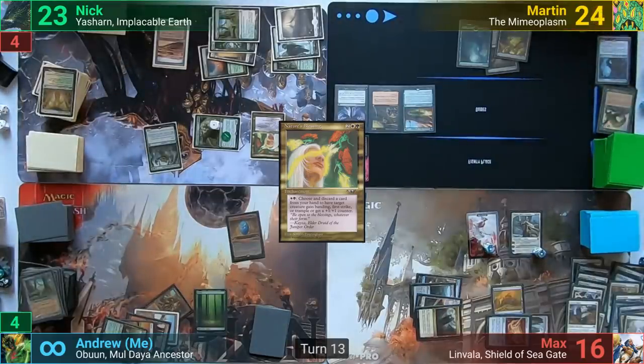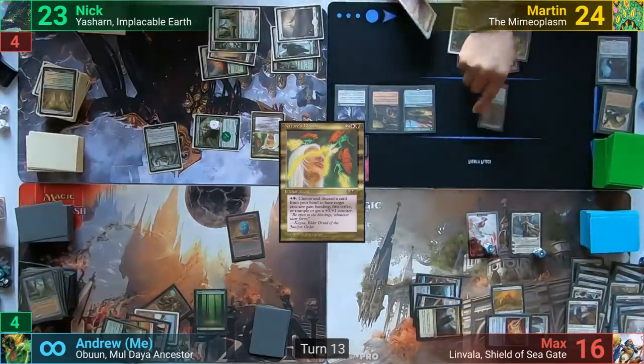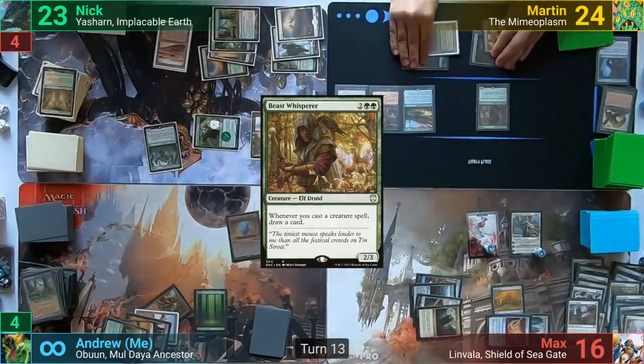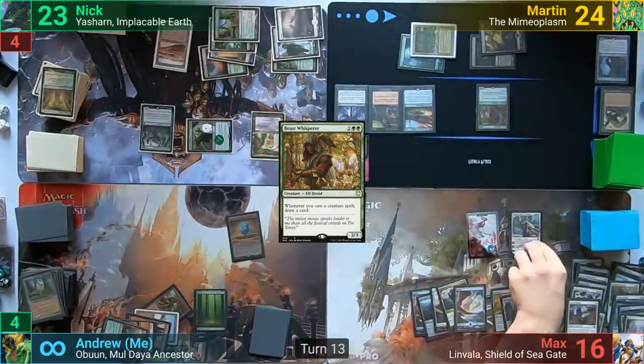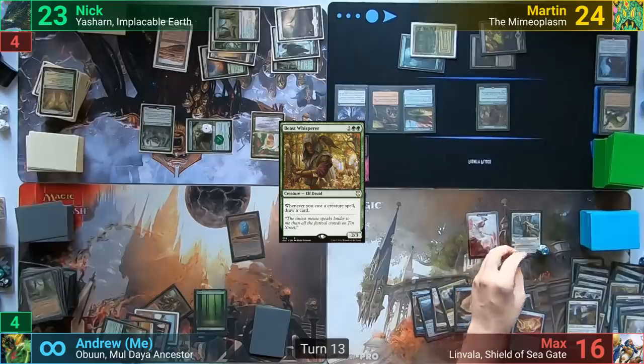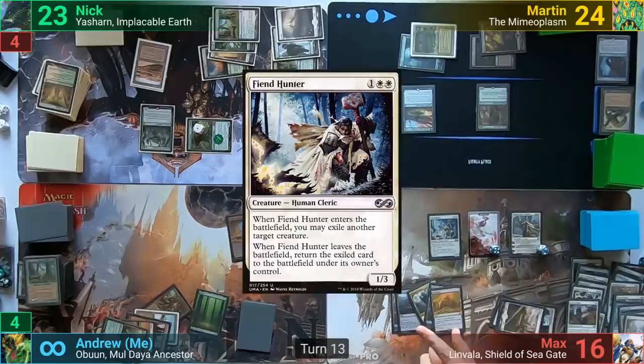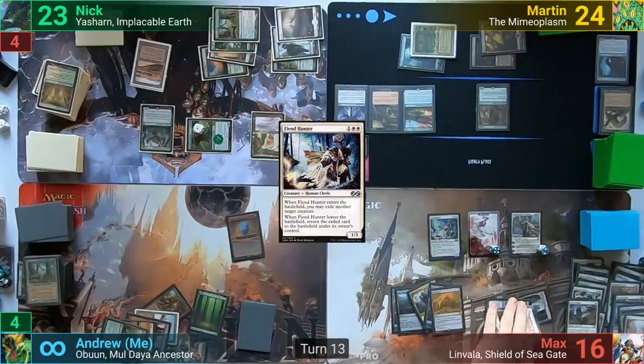Martin loses one to the arena, draws from it and for turn, plays a fourth land, and casts a Beast Whisperer. With nothing else, he passes to Max. Max makes three more soldiers with Elspeth and casts a Fiend Hunter targeting Nick's Cavalier — it's exiled until the Fiend Hunter leaves play — and Max passes to me.